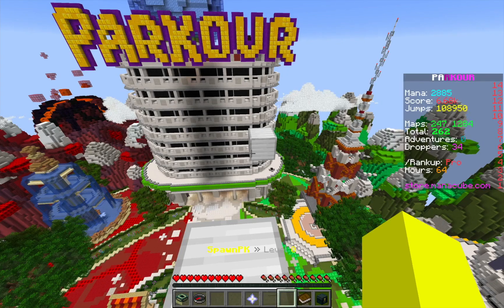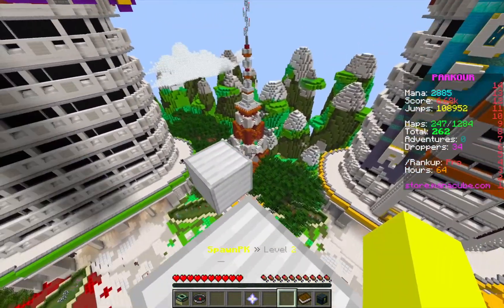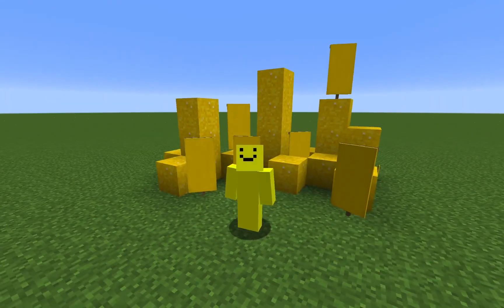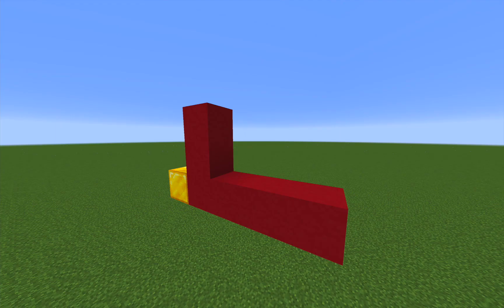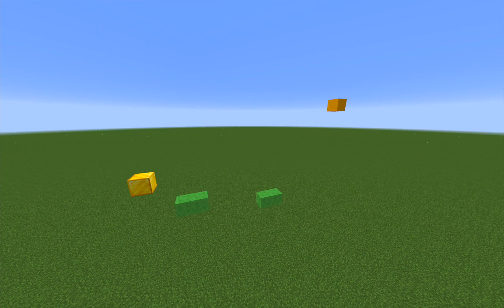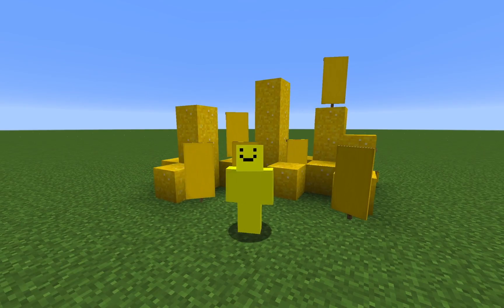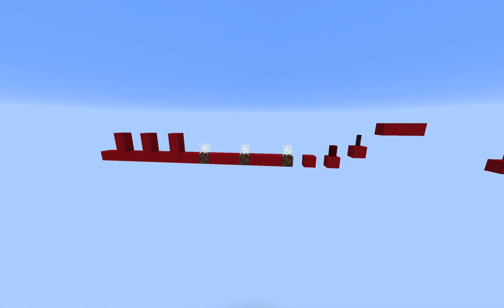I'm sure you've all seen this kind of parkour generator, where a block appears in front of you after every jump again and again until you inevitably fall and die. But what if you want to practice more than the most basic parkour out there? Well, my parkour maker has you covered. We got neos, we got slime jumps, and a few others. My plugin takes a few of these segments and smacks them together to make a short parkour course.